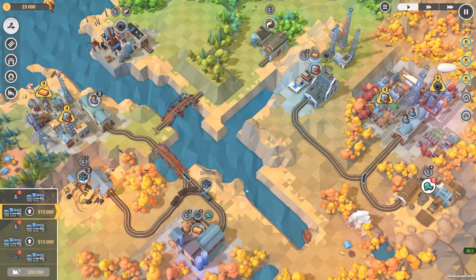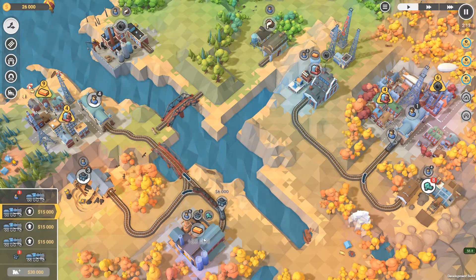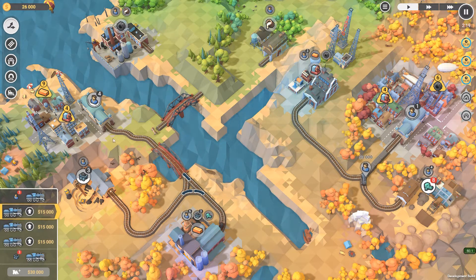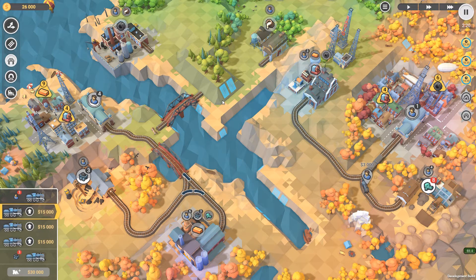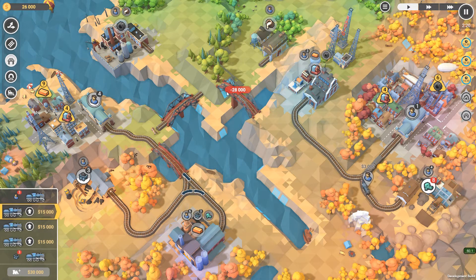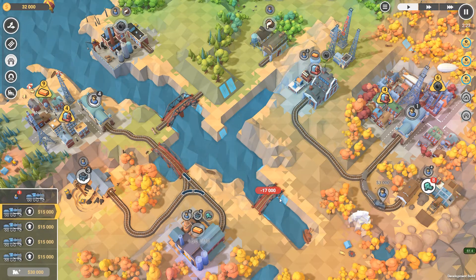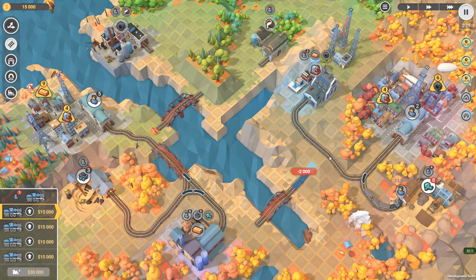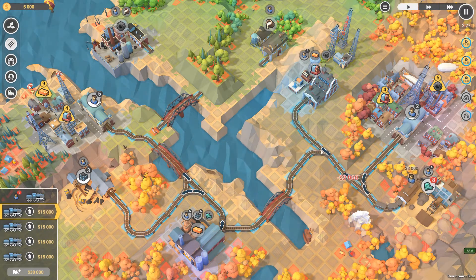We've got 26,000 so we can't get anything more over here. We can send another train on that side but that's not going to do a great deal. We need to get trains moving over - tunnels cost 40-odd thousand so we can't afford that. Bridges were 28,000 and we've got 26, but we actually need to be down here first. Let's put you in - you're not in a good position, so we'll do that and you go in there.